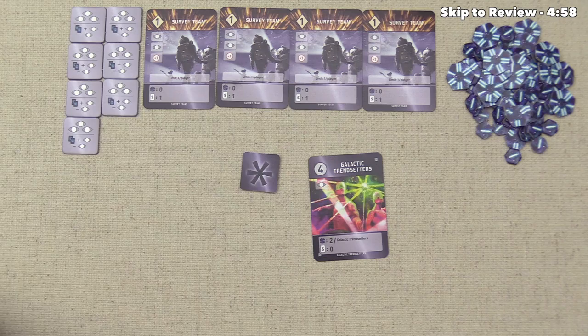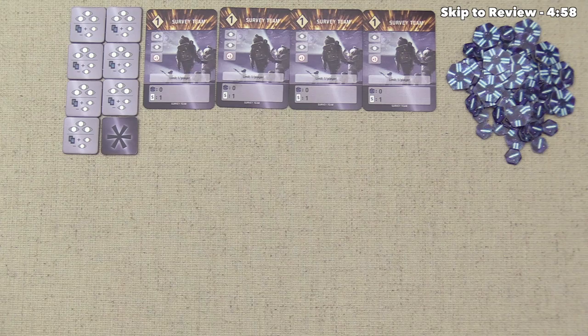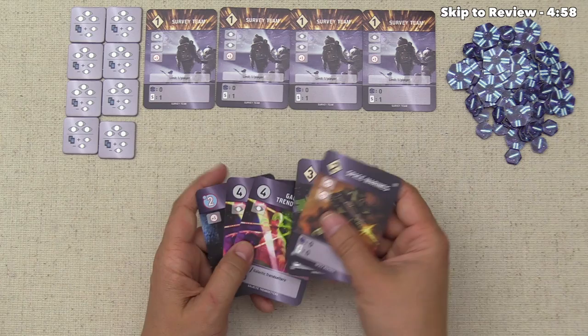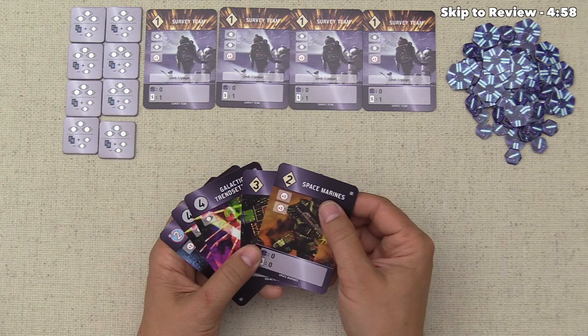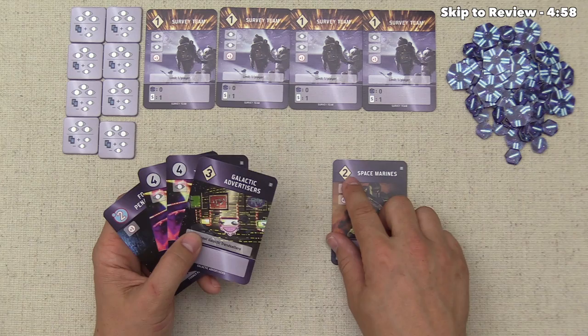Once you're done, you flip that token over, and while these are not component-limited, nobody can use that specific exploration token again. If instead you decide to play a single card, you can choose either one of your developments — shown by a diamond — or one of your planets — shown by a circle. If they want to play this Space Marine, they have to discard two cards from their hand, that number being the card's cost. But as a bonus, if you play just a single card and it's a development, you get a minus one discount, so you'd only have to lose one card from your hand to play it.